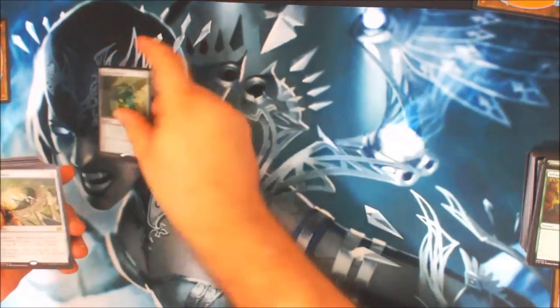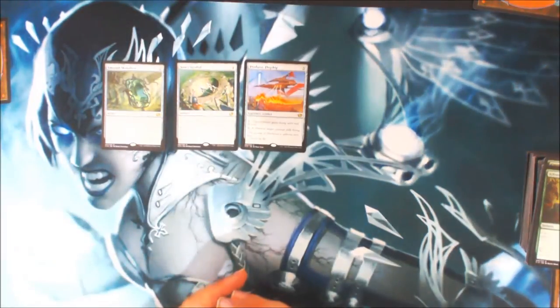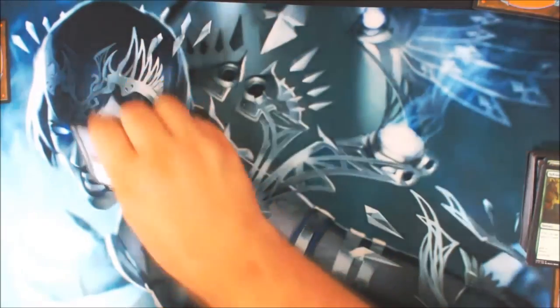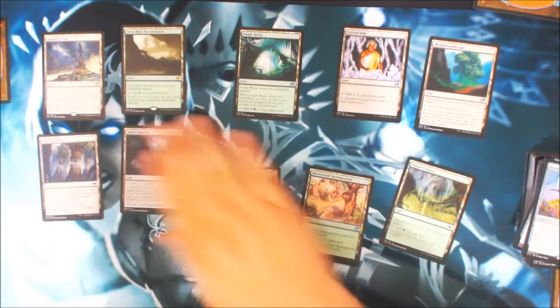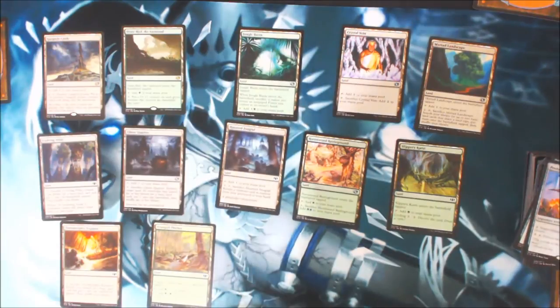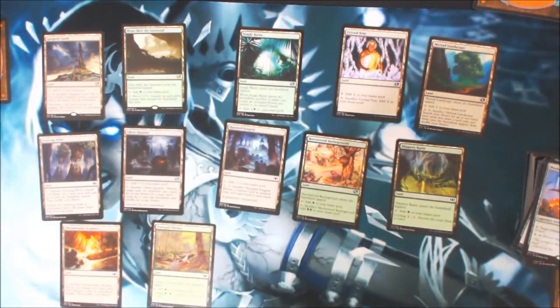Our artifacts: Emerald Medallion, Sundial of the Infinite, Predator's Flagship. Not very many. Our non-basic lands — nothing too much to write home about, though this one could be interesting: tap it and each green creature on the battlefield this turn gets a +1/+1 counter. Not bad at all.